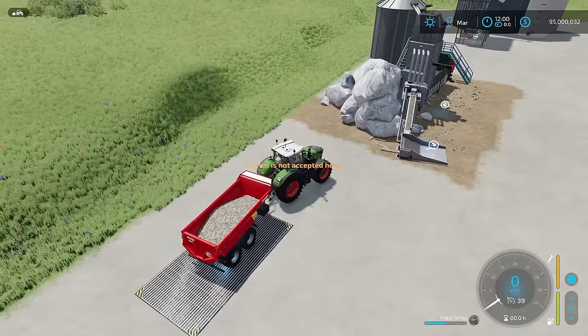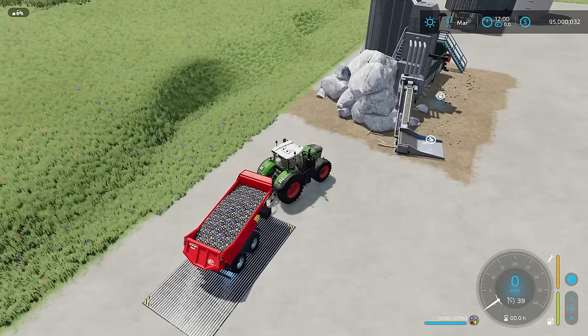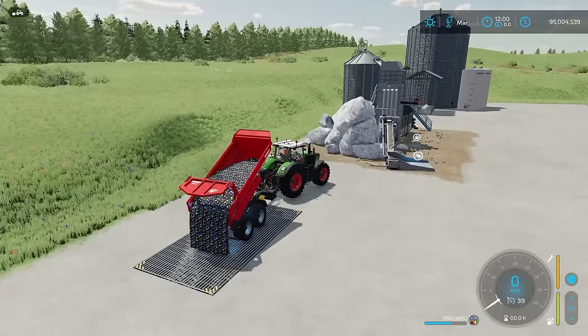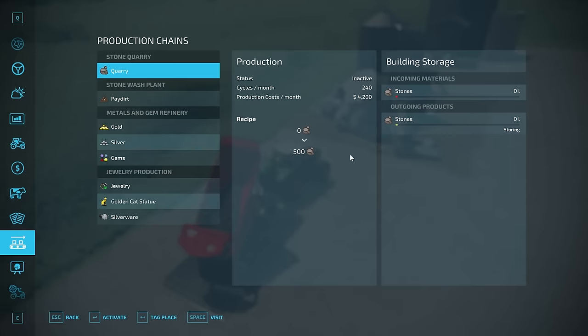The sell point does not take stones of course. If I fill it with gems — there we go — I have 12,000 liters of gems which I can sell. Those things look really cool. Now my understanding for the quarry is all I do is turn it on and it'll start producing stones, though it does have quite a hefty production cost.